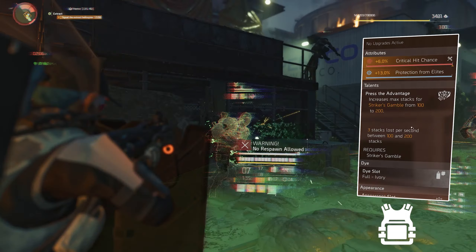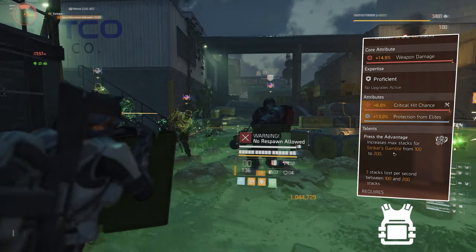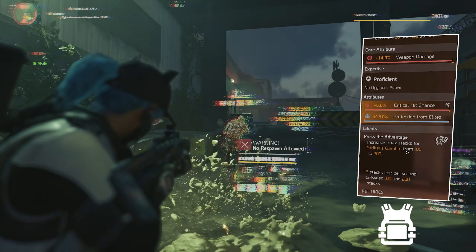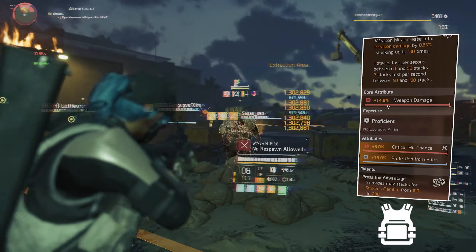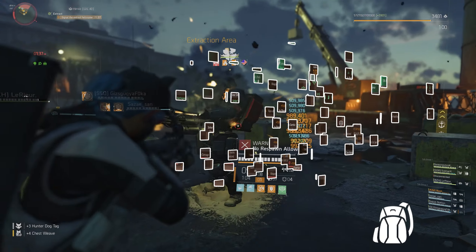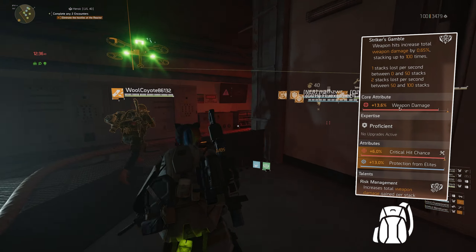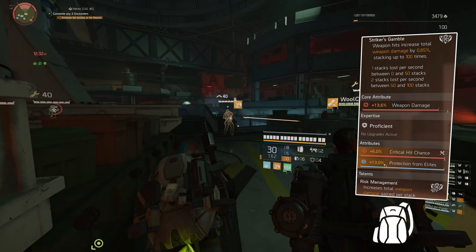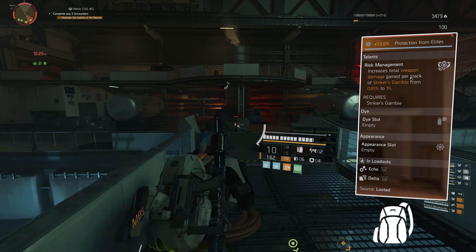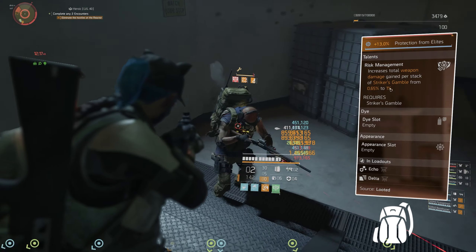Because I'm running the chest piece, we get Press the Advantage — increases max stacks for Striker's Gamble from 100 to 200, with three stacks lost per second between 100 and 200 stacks. So your build will hit really really hard even without much crit damage. Core attribute is 14.9% weapon damage, attribute is 6% critical hit chance, and the mod is 13% protection from elites. The second Striker piece is the backpack — core attribute is 13.6% weapon damage. The attribute is 6% critical hit chance and 13% protection from elites. The backpack talent increases total weapon damage gained per stack of Striker's Gamble from 0.65% to 1%. So altogether we get 200% weapon damage.